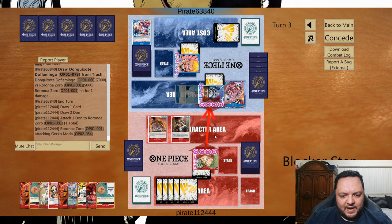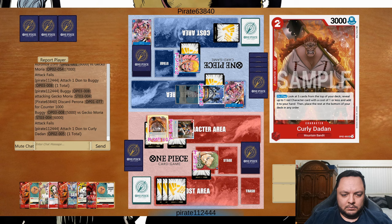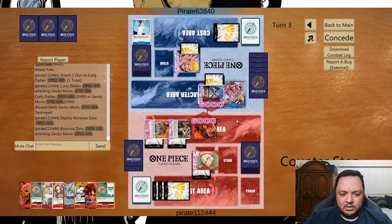It's rusher time I guess. Start attacking for five, five, five, five, five — that seems the most sensible way here. See if they want to give me their hand. Definitely attacking with Zoro now.